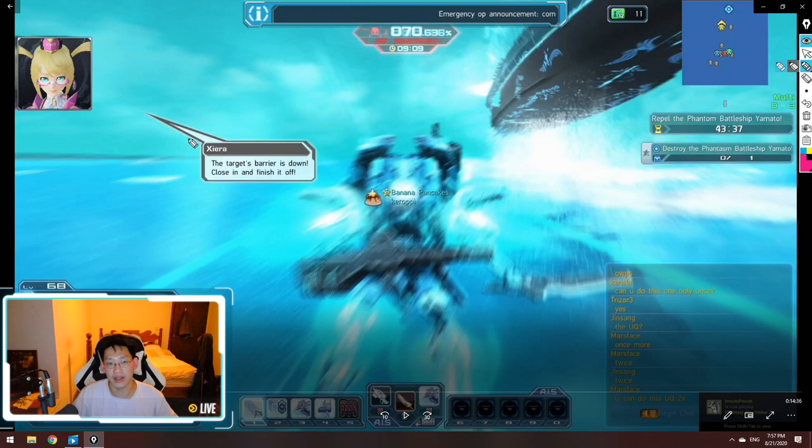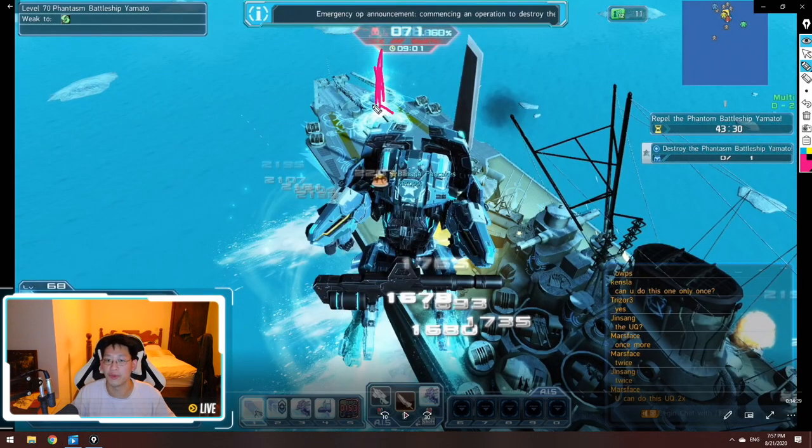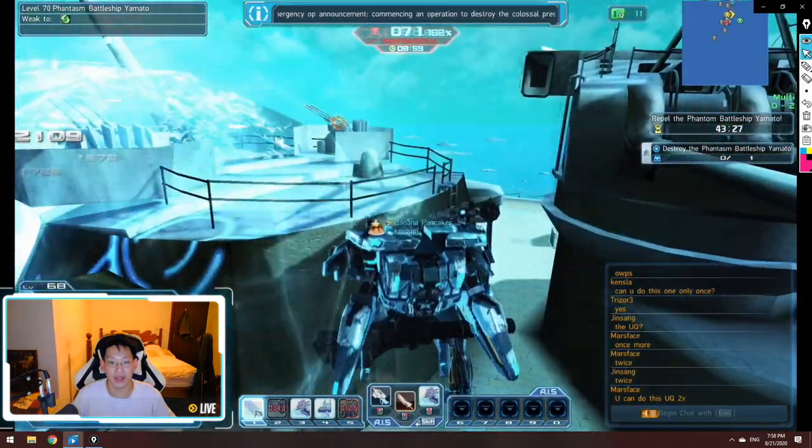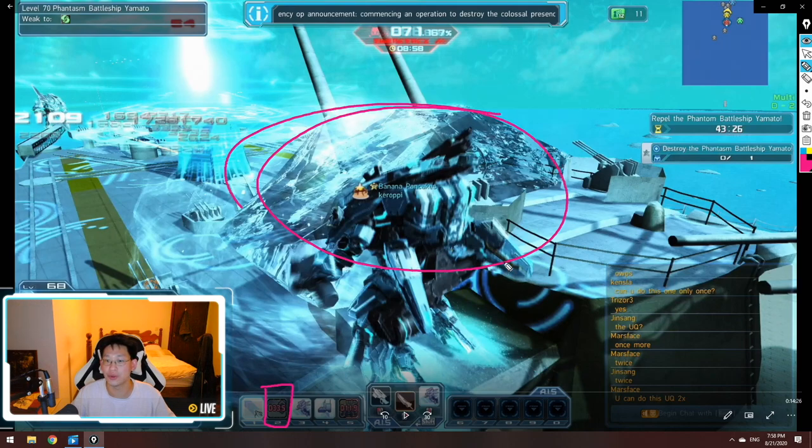Once both force fields are broken, you'll get the message: 'The target's barrier is down, close in and finish it off.' Now you can actually board on top of the ship and start targeting its guns. Your first priority should be using your number two ability — the freeze — on the guns. If everyone freezes one gun, they don't have much firepower to hit you back and you get a ton of free damage. There's also a blue pillar of light — hit it for additional damage.